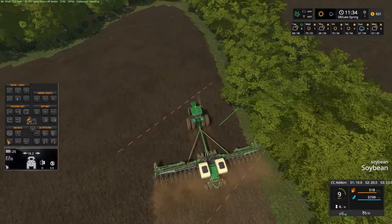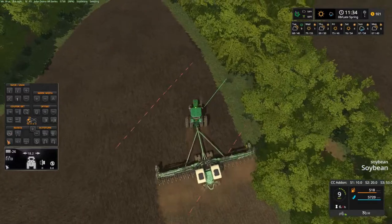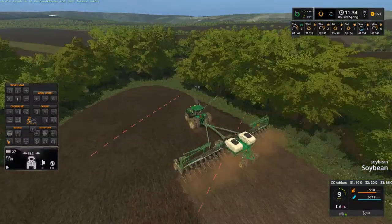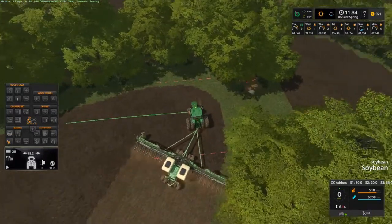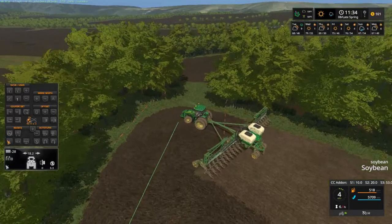Gotta get them in the ground. Ain't nothing but soybeans left to plant - fields 5, 6, 7, 8, 9, 10 and 11, there's gonna be soybeans. As you can see, we only got $921 dollars left. I should have planted that field first.